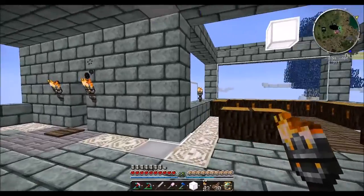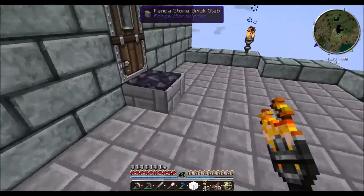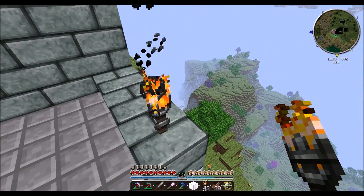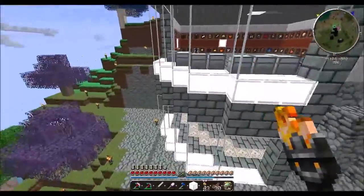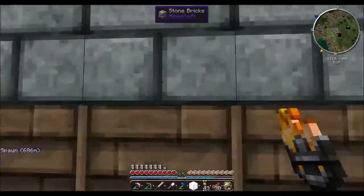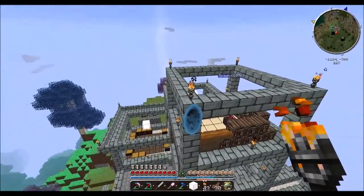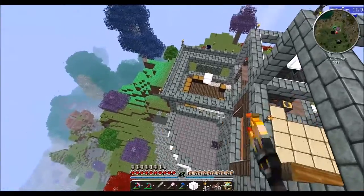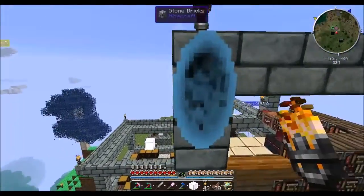That's pretty much the tour — there's not much else to see. Eventually this will have a full floor as well, and probably a wall around, because I want to try and make this as spider-deterrent friendly as possible so they can't get in and chew your face off. I don't know what kind of roof I'm going to put on this thing — maybe something like that.